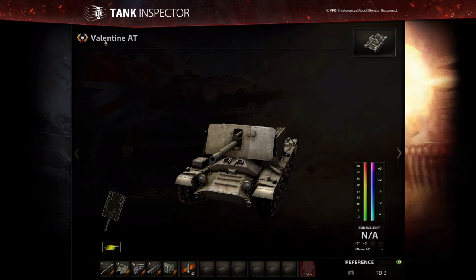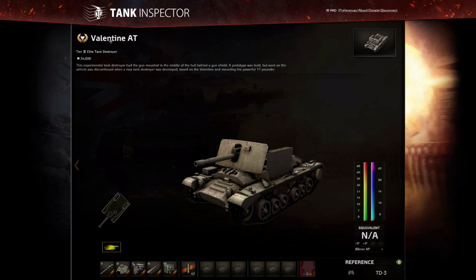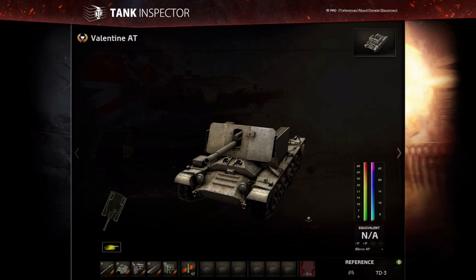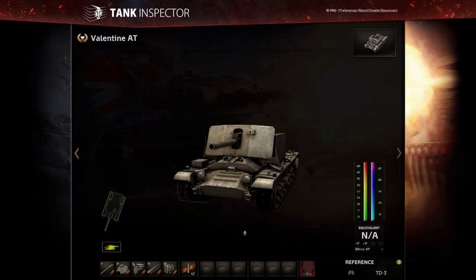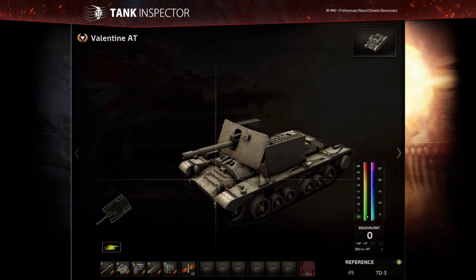The Valentine AT — we're going to bring up the text because it's interesting. It actually mentions the other Valentine chassis tank destroyer, the Archer, which we'll get in the game. It's on the Valentine chassis, which at tier 3 is a really nice amount of armour. You can see there: 60mm of armour, which is really good. Well, you've got a 14mm gun shield and that's what most people are going to shoot at.